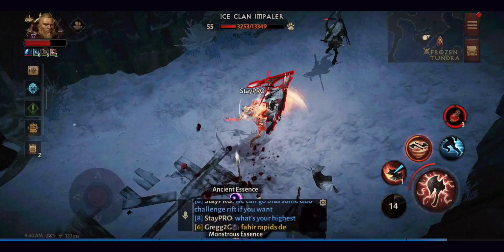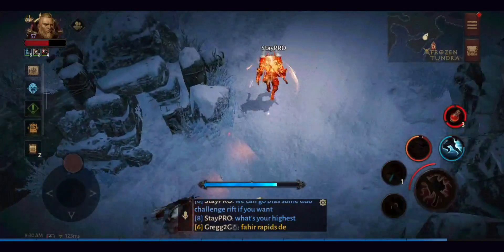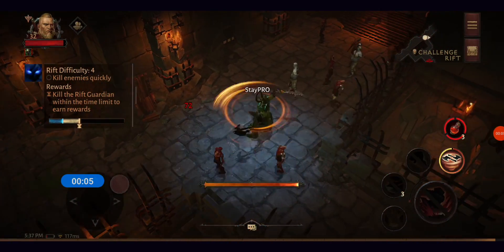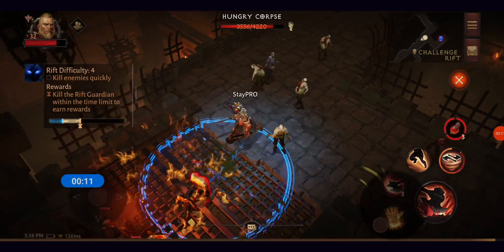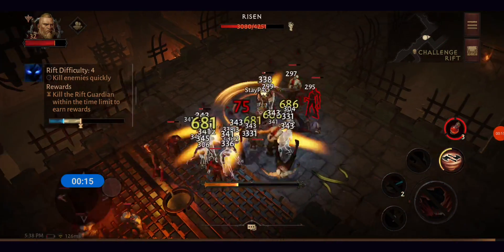Being able to deal massive AoE damage as well as huge damage numbers makes them one of the most formidable characters for PvE and PvP content alike. The Barbarian gives all teammates 25% increased damage while using Battlemaster's Helm with Demoralize, making them an excellent choice for any group activities.